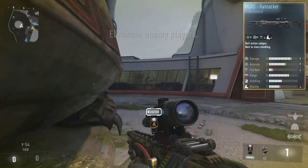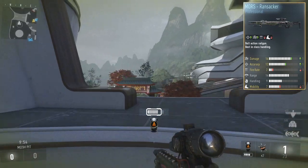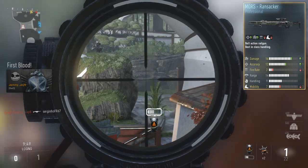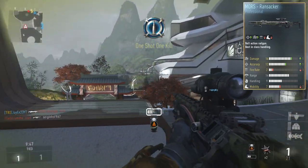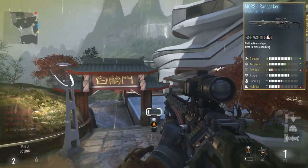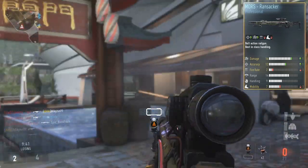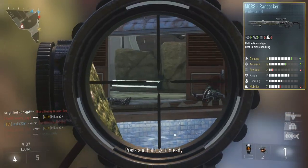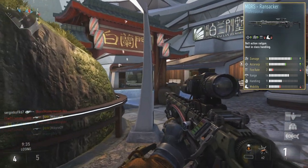At number five, you guys have gone for the Ransacker, which is actually a professional drop Mors. This one has plus one damage, plus one accuracy, minus one fire rate, and minus one mobility. The plus and minus ones don't actually have much effect on the weapon, but the Mors is obviously probably one of, if not the best sniper rifle in Advanced Warfare.